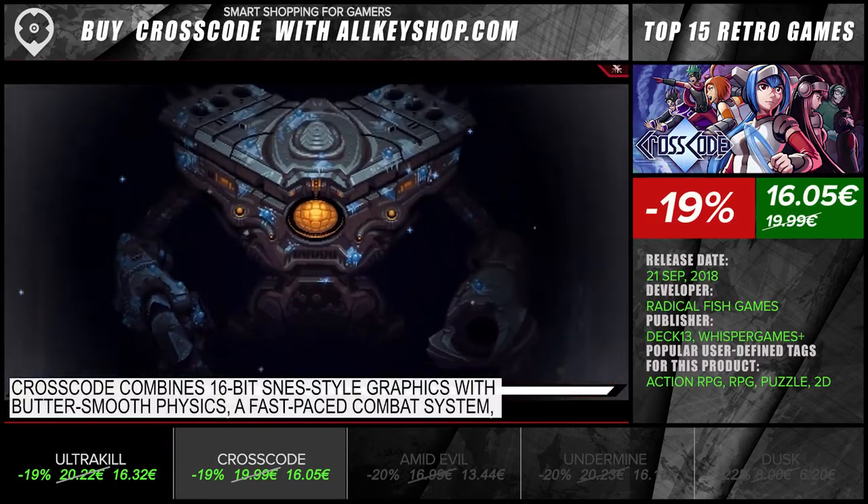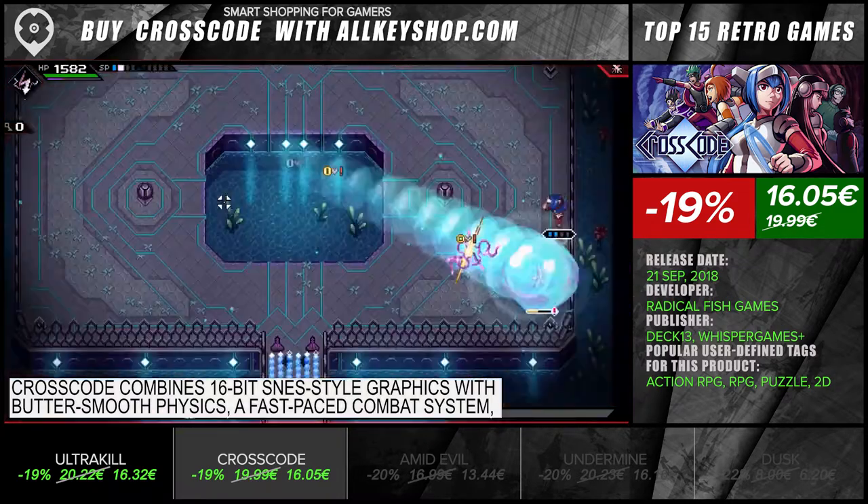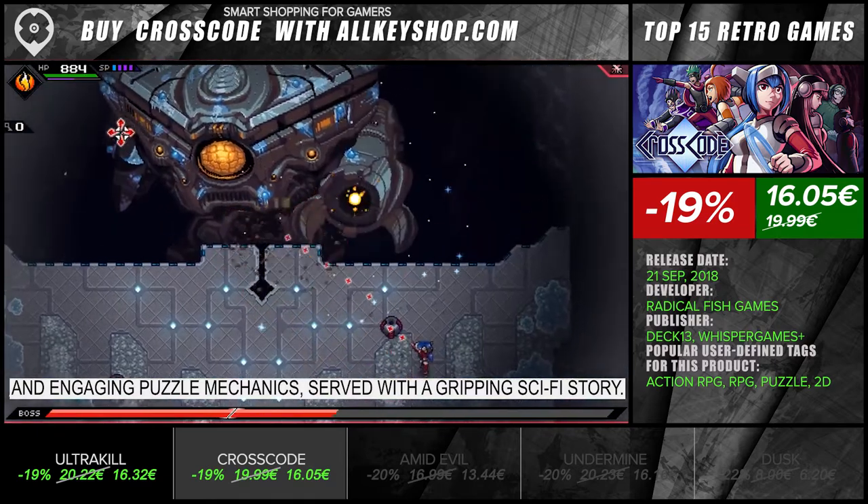CrossCode combines 16-bit SNES-style graphics with butter-smooth physics, a fast-paced combat system, and engaging puzzle mechanics, served with a gripping sci-fi story.